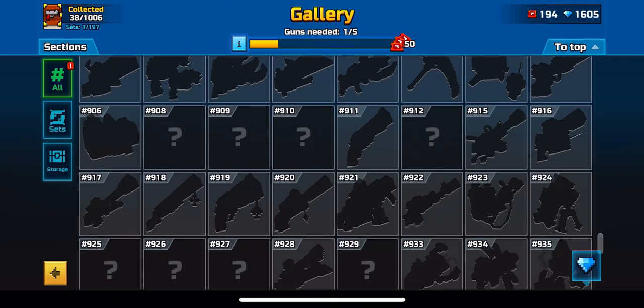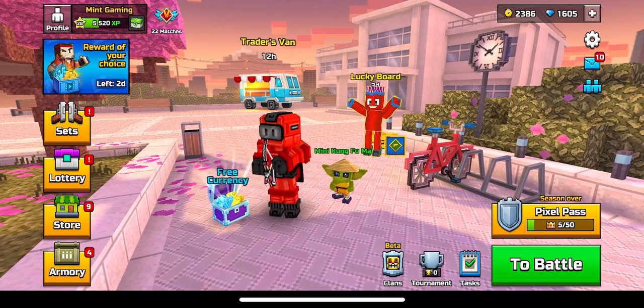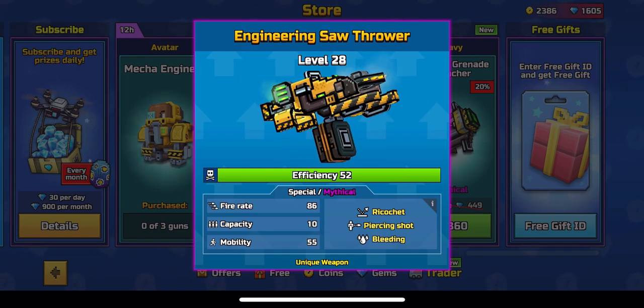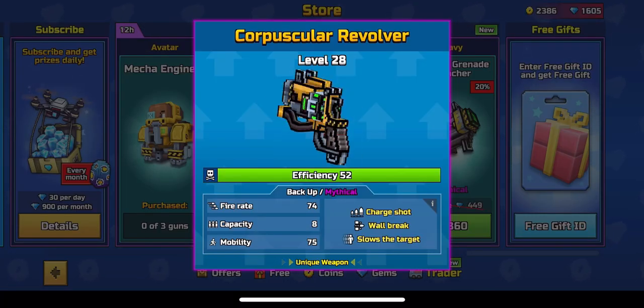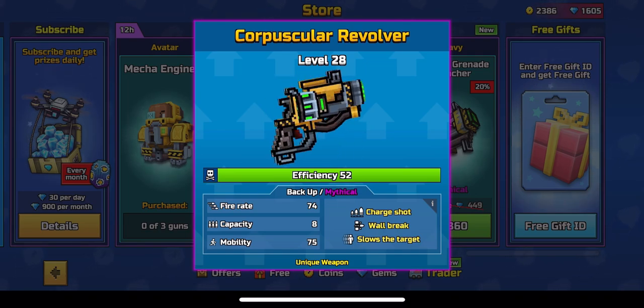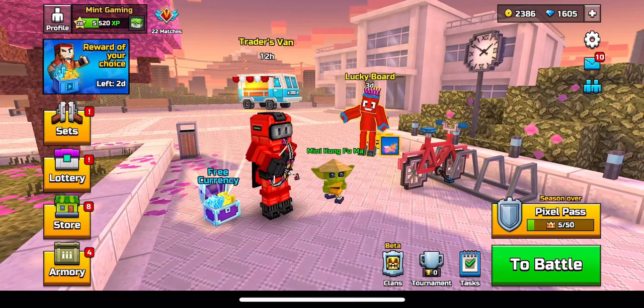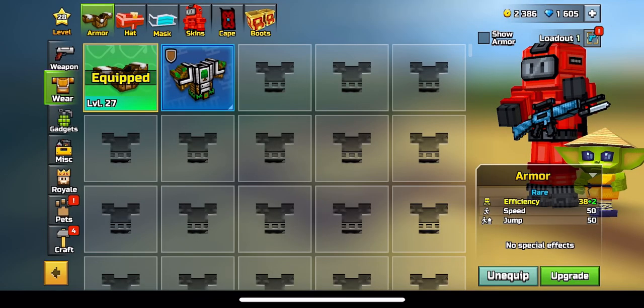Check out my 'What You Should Get from the Gallery for 1000 Coupons' video because selecting your first gallery weapon is very crucial. Also know what you're getting before you buy — for example, one weapon I showed is not that good and could waste around 400 gems, while another is a really good buy. Watch weapon reviews because those can save you quite a bit of money.